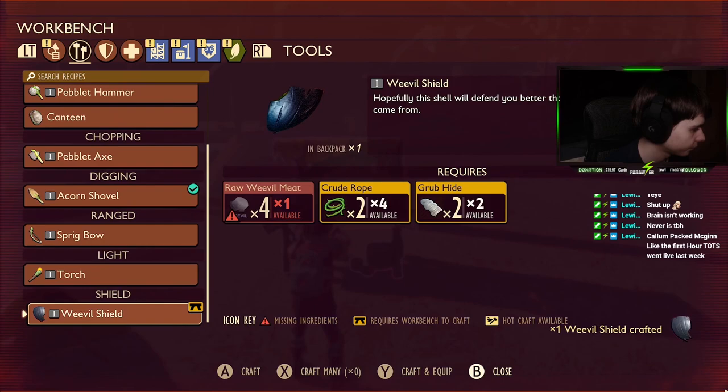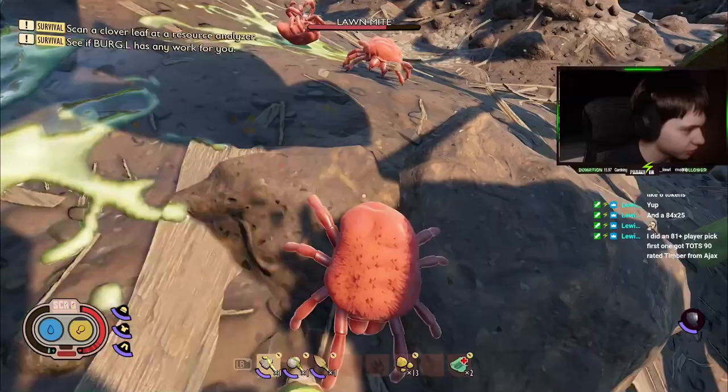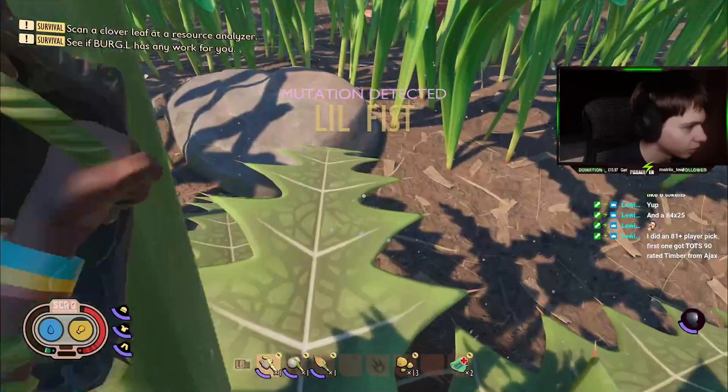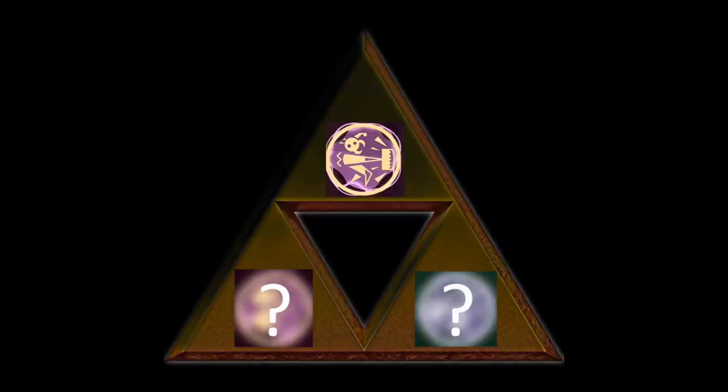Then I made a shovel and a lean-to so that I could sleep. Before heading off, I crafted myself a weevil shield and a full set of acorn armour to protect me. The shield was essential as it was the only way I would be able to block enemy attacks while using my fists as my weapon. While killing a bunch of lawn mites, I unlocked the Lil Fist mutation, which would allow me to increase the power of my punches, making my life a little bit easier.